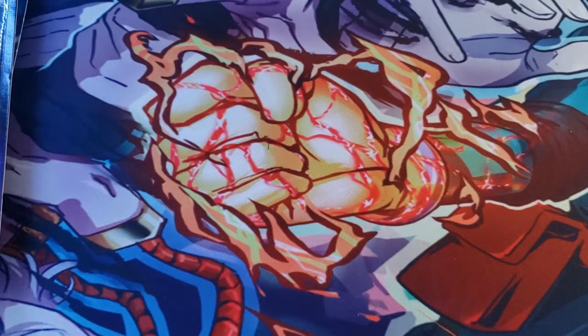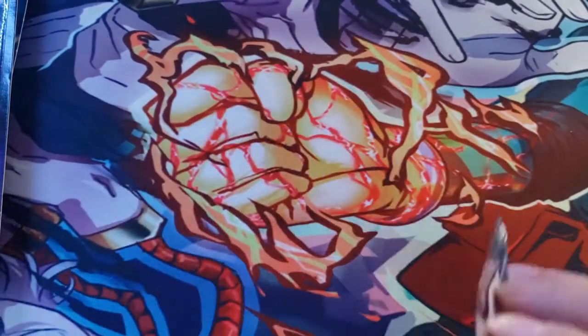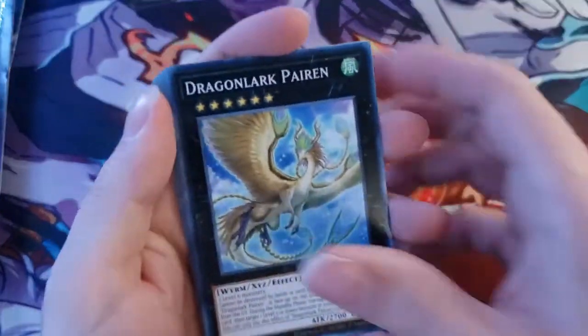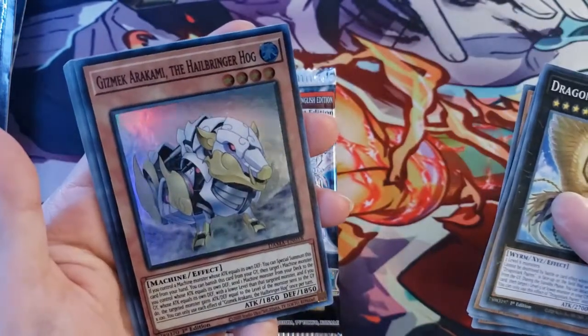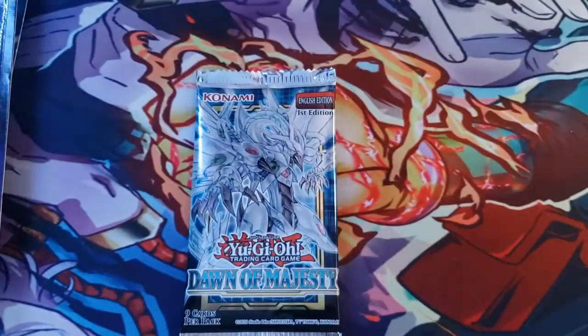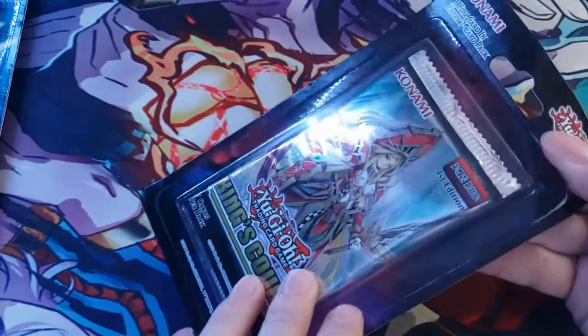Next we have the second pack of Dawn of Majesty, which we will be opening a booster box of in the near future thanks to our friends over at Blue Lotus Gaming — their info will be linked in the description. Let's see if we can pull that Secret Rare! We got another Dragon Lark, Alien Stealth, Buster Monster Assortment, Glacier Aqua Mador, and Gizmek — we have the Hellbringer Hog! Our holo for this pack was Hellbringer Hog. Gizmek support, but nothing really big out of that pack.